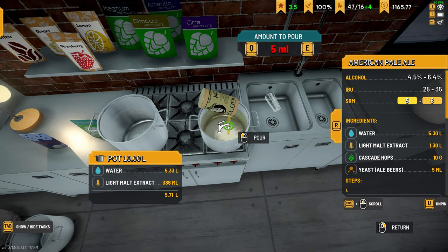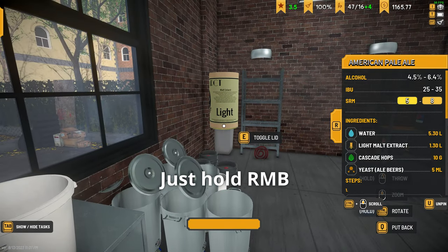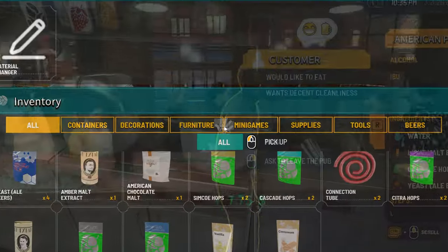Extra special bonus tip for those who stuck around to the end: you can throw things. It's not super useful, but it can save you some time by throwing empty ingredient containers into the trash while brewing.